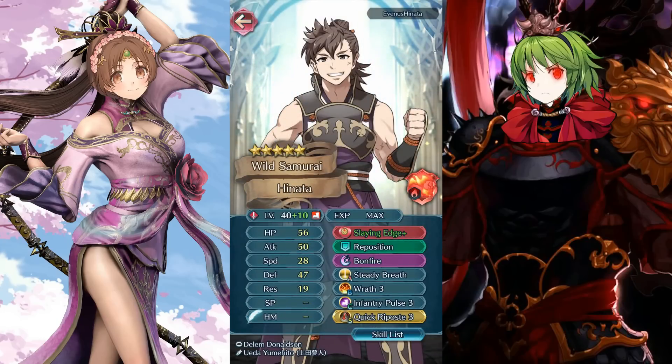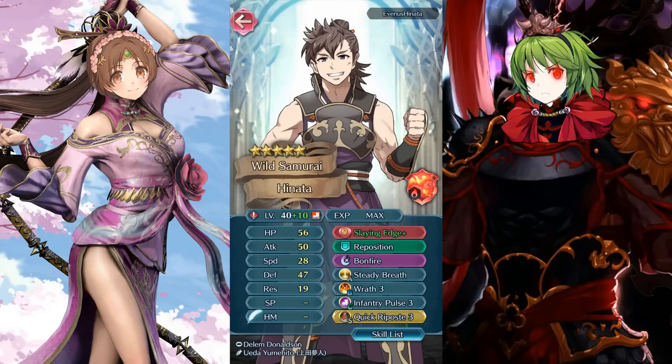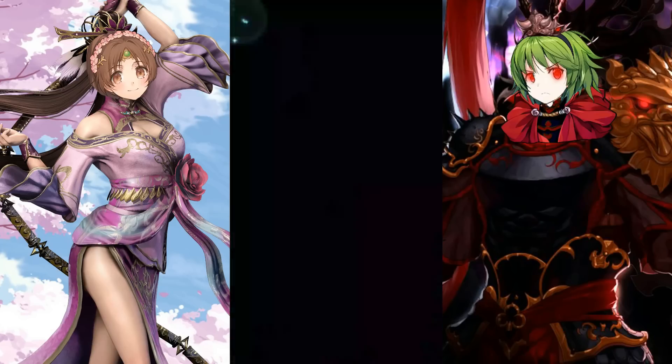Here comes Hinata — a monster. People give steady breath to legendary Ike when you could just run Hinata. This setup destroys melee units: slaying edge and bonfire. He gets hit and immediately replies with a bonfire powered by wrath if they hit hard enough. He has infantry pulse and quick riposte — this guy is a monster. You get hit, here's a bonfire; you survive and hit me again, here's another bonfire. No one's gonna survive that. Hinata is a really good character; if you actually build him properly you see stuff like this.